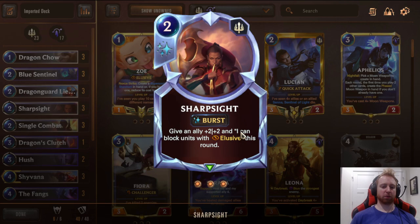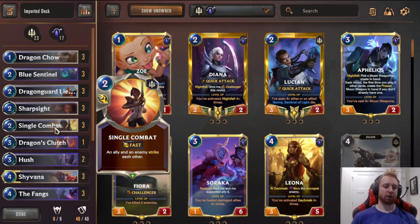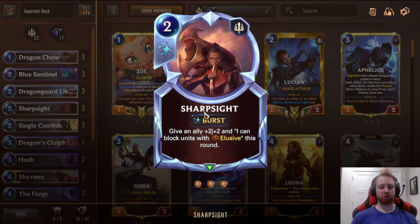3 Sharp Sight — give an ally +2/+2 and it can block units with Elusive this round. Good against all kinds of Elusives, and good to block Rингlaidu against Azir. In general, just a great stat buff. Very important to protect your units in combat — this can be the difference between winning or losing a combat trade. And the Fury from Shyvana or Screeching Dragon gives a permanent +1/+1 on top. Also good to work towards Acele and Shyvana's level up.